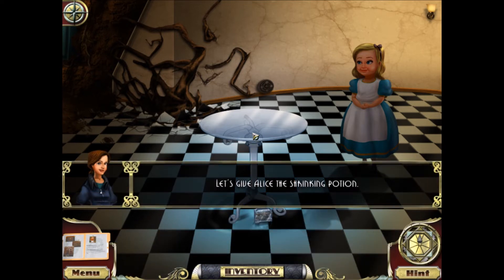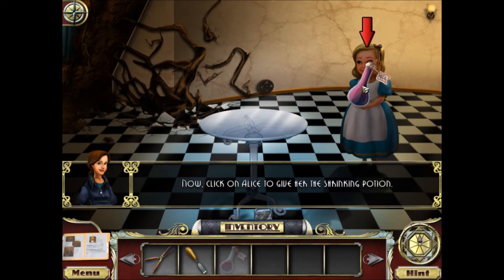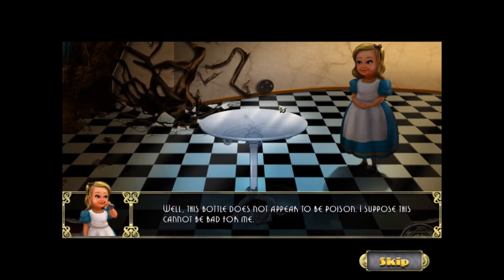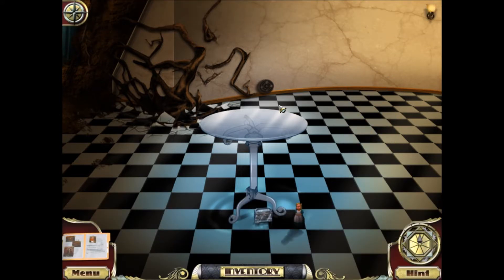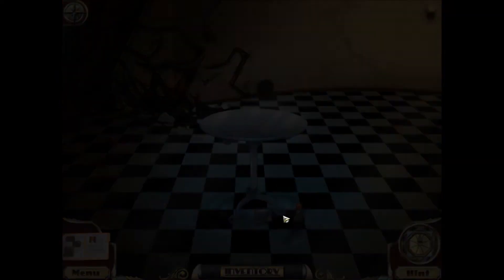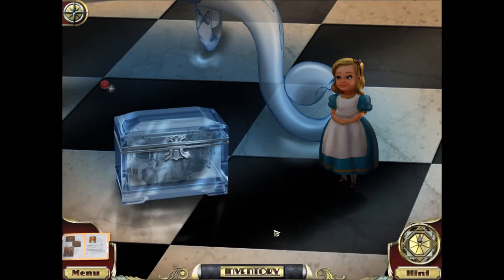Let's give Alice the shrinking potion. Place your mouse over the inventory, click on the shrinking potion, then click on Alice to give it to her. She says: this bottle doesn't appear to be poison. What a curious feeling — I must be shutting up like a telescope. And now Alice has shrunk down — she's very tiny. She says: I hope I don't keep shrinking, otherwise I won't exist at all. Well, that would be very sad.